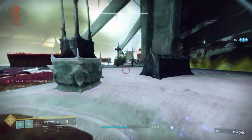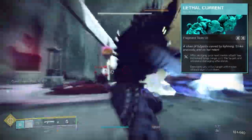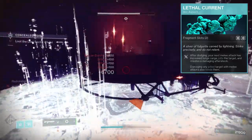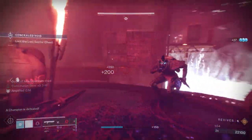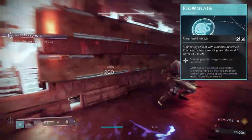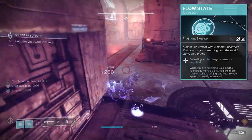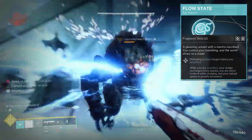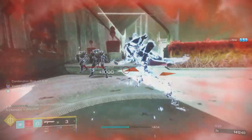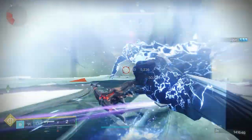Lastly for grenades, again this is up to you, but I tend to run the Pulse Grenade. Jumping to the aspects, we start off with Lethal Current. After dodging, your next melee attack jolts your target, creates a damaging aftershock, and has increased lunge range. Additionally, damaging any jolted target with your melee blinds them. For the second aspect, we have Flow State, where defeating a jolted target makes you amplified. While amplified, your dodge recharges faster, you gain damage resistance when dodging, and your reload speed is greatly increased. So essentially you'll be dodging around left and right, punching everything to death, creating waves of arc lightning with area-of-effect damage — and all while invisible, thanks to Assassin's Cowl.